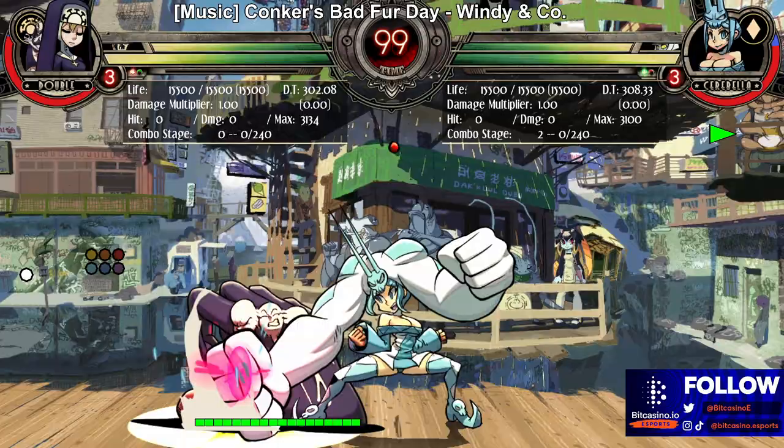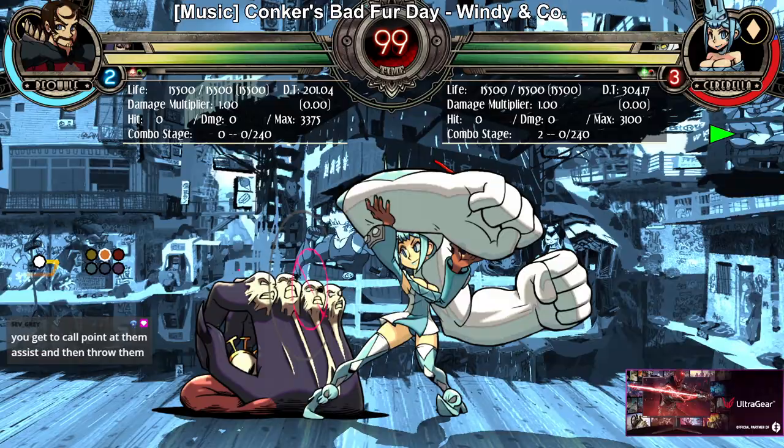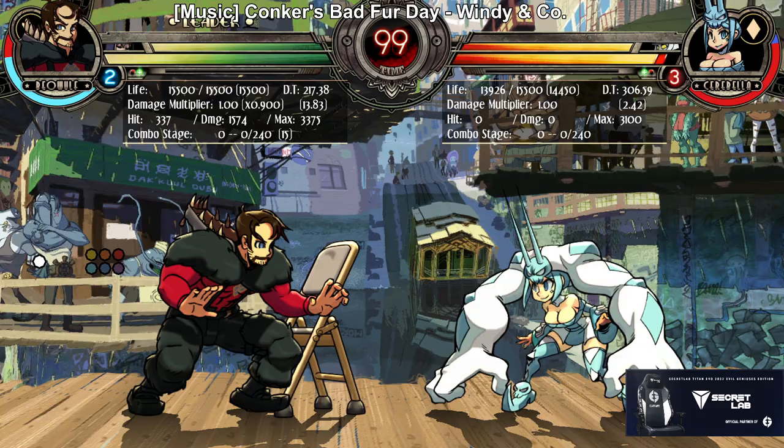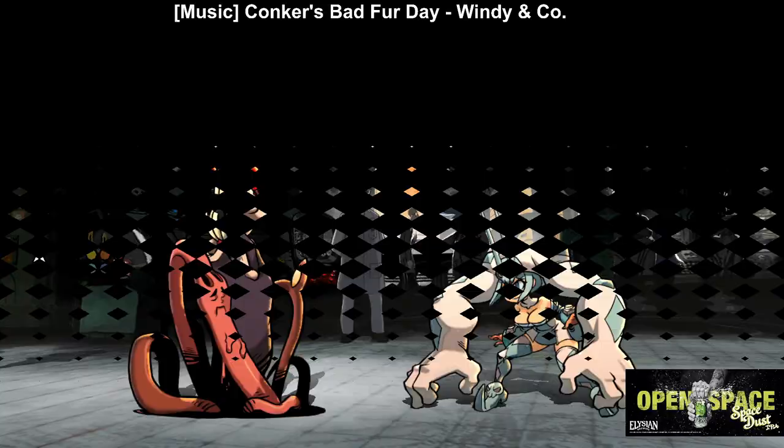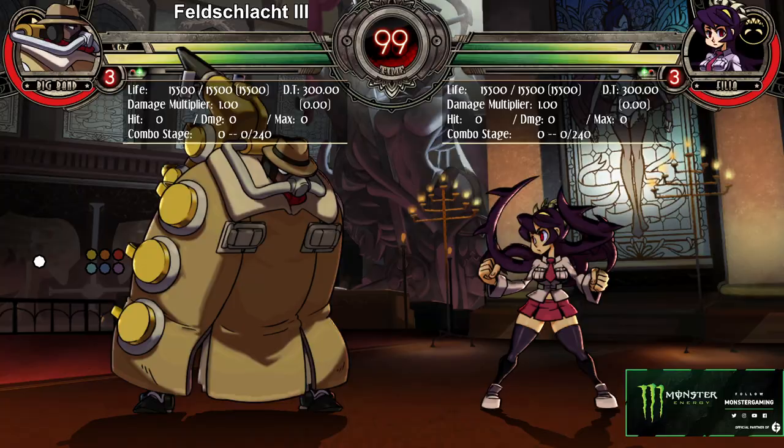You can do things like alpha counter with it because you're invincible the whole time, and if it hits like that you just combo them. You don't really use it for this, but if you want you can also use it kind of like a projectile — just throw the chair. It's funny.